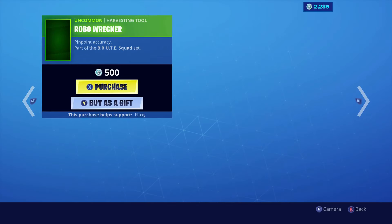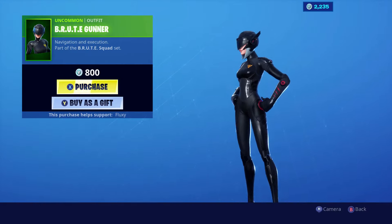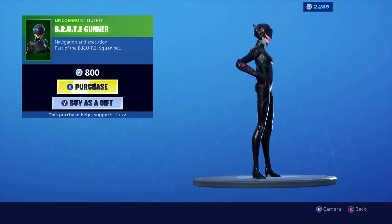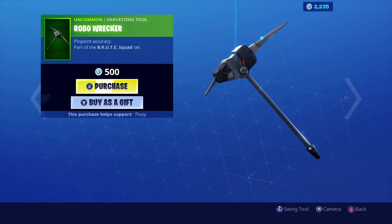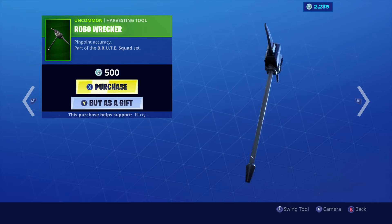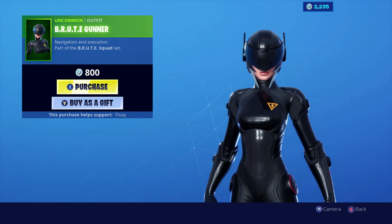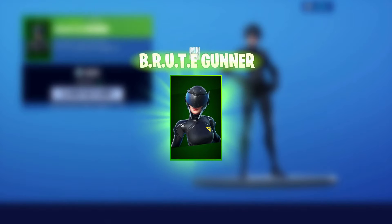So I'm going to do the best combinations for the Robo Wrecker skin, because it is such an awesome skin and it looks crazy. It's just an all-black skin. I was going to do this pickaxe but it's not really that nice. Let's use the Brute Gunner because that looks unreal. Make sure you guys use code Flexi if you're going to buy that.